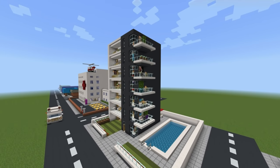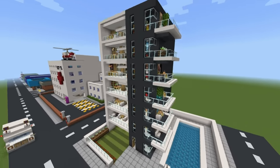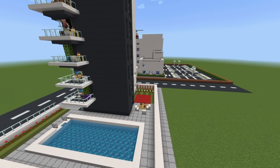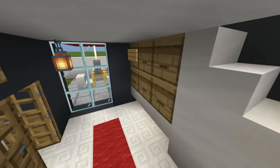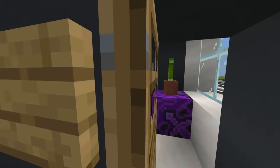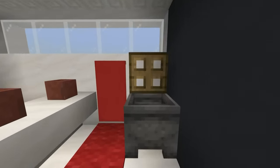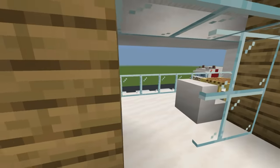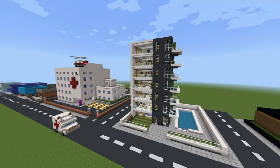Next, we have a modern apartment complex. This is one where it is repeatable, so you can make as many floors as you like. We even have a little pool and patio area out the back. What I like about this one as well is we have a little reception sort of area with a help desk, mail, and even a little gym. All of the floors are pretty identical - this is like a kitchen slash dining room slash living room, a bathroom, and a little bedroom. The apartments are a little bit small, but some apartments are small. Just a cool little apartment building.